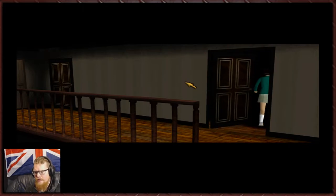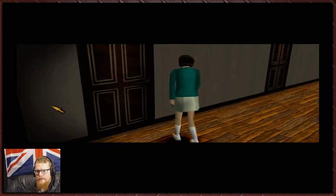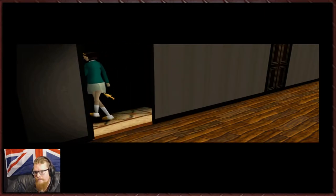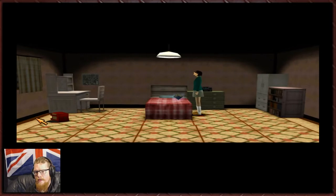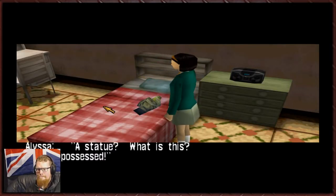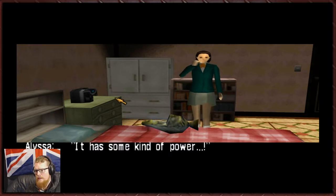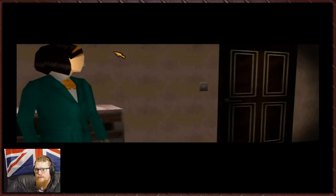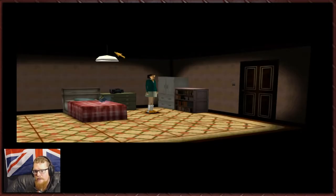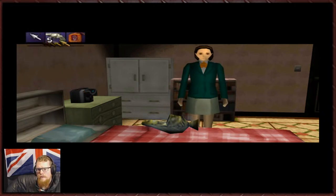Let's go back through here. What do you make of this, Alyssa — what the hell's going on? This is the room of doors — doors in doors in doors. Oh hello, what's that? A statue — what is this? It's possessed! It has some kind of power. What's that scream? Can we shoot that? I can't touch it, but why? Maybe because it's possessed with some kind of power.